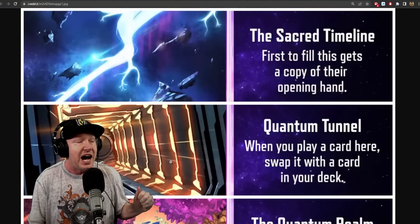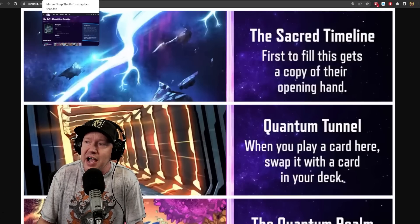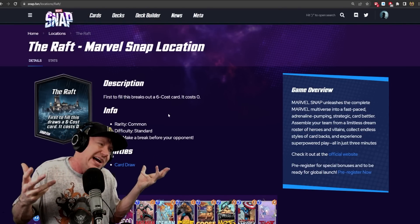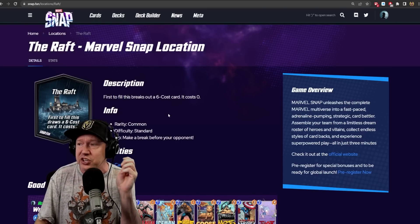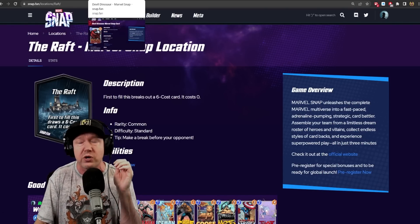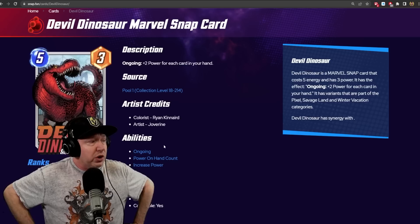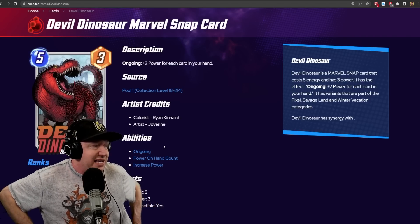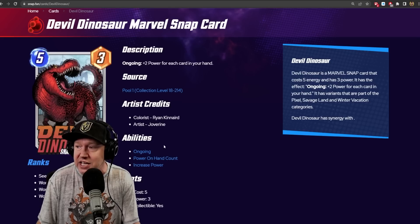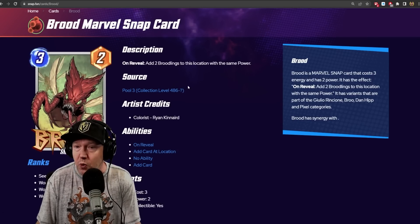The Sacred Timeline: the first to fill this location gets a copy of their opening hand — so you get three cards at the beginning. This feels like a different version of the Raft, which breaks out a six-cost card for zero. A couple card types will work well here. Devil Dinosaur is great because having more cards in hand is good — kind of like a Moon Girl effect. Any card drawing or adding cards to hand benefits Devil Dino.